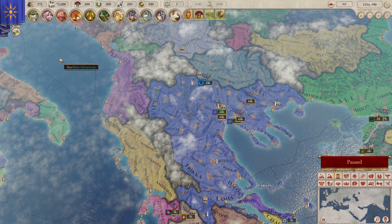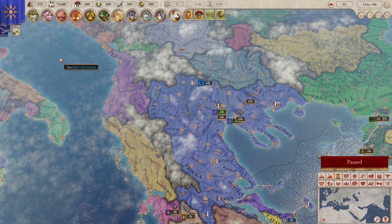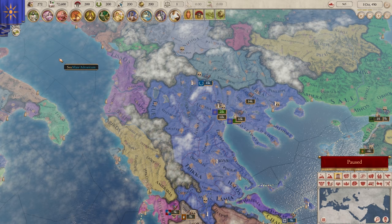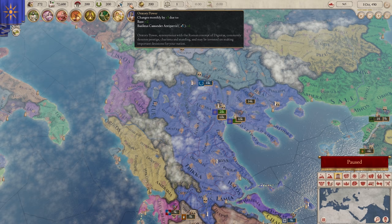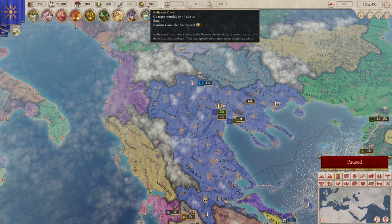I know this is a lot to look at right now, but I'm really excited to get into all of this. The first most important thing: we have our monarch points. In EU4 you'd call these your monarch points. We have our military power, civic power, oratory power, and religious power. These are kind of like your admin points, diplo points, and mil points in Europa Universalis 4, except you have four of these.